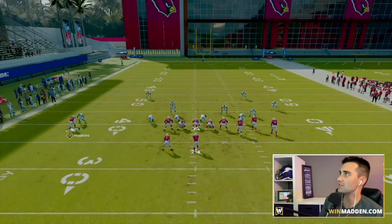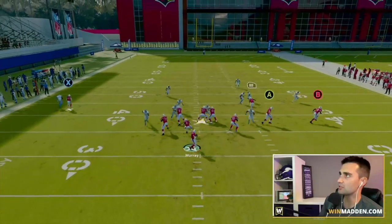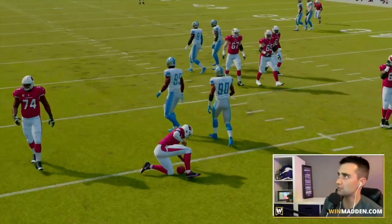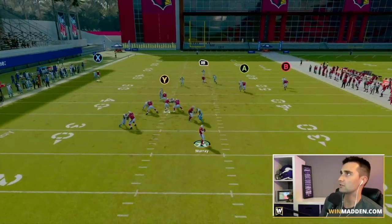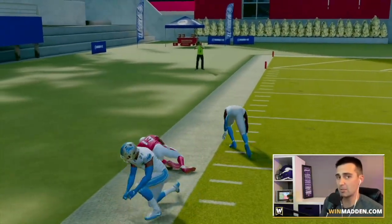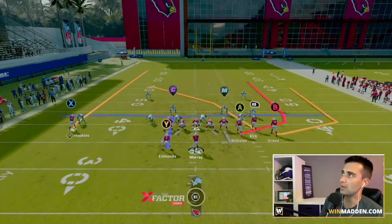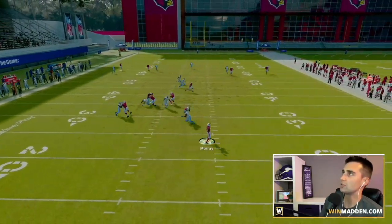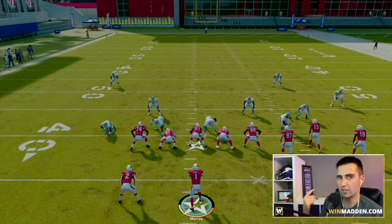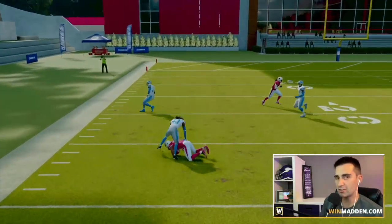The other thing you want to look at is the crossing route — it is very very good against man. It will beat it. All crossing routes this year are just a nightmare. You can see Christian Kirk just cooks his man there for a huge gain. Especially if you've got some type of route-running capability on that wide receiver, he's going to be very hard to defend in man coverage. The running back is also very good on his option route — just a nice gain there too.